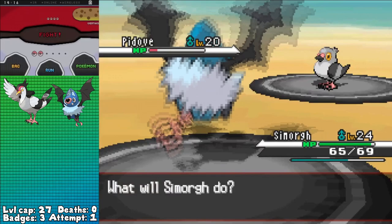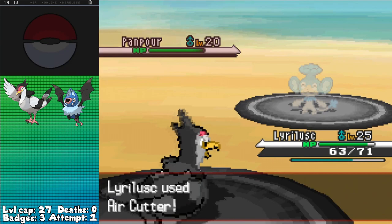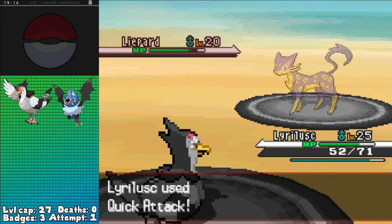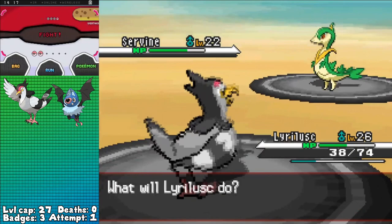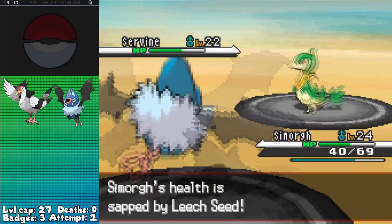He leads with Pignite as I go with Swoobat, going for Confusion and getting him into the red before swapping into Tranquill. I figured he was gonna go for Roost, giving me a free turn to do the swap, getting an Air Cutter off to KO and lead into Panpour. This is no match for an Air Cutter and Quick Attack combination, which then leads into Liepard. This one's got Pursuit, so I've gotta be careful — but Swoobat wants nothing to do with this fight anyway — so I use Detect and Roost-stall shenanigans to keep my HP high enough, letting the Sandstorm damage do the heavy lifting, as an Air Cutter is enough to KO, leaving just Servine. It goes for Leech Seed, but since Tranquill is also under Torment, I swap back into Swoobat, hitting a Confusion and one more Air Cutter to pick up the KO and the victory.